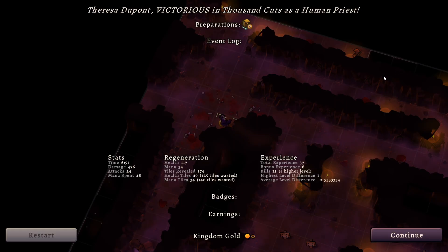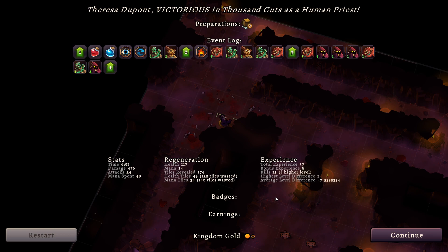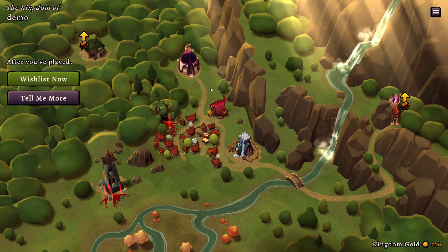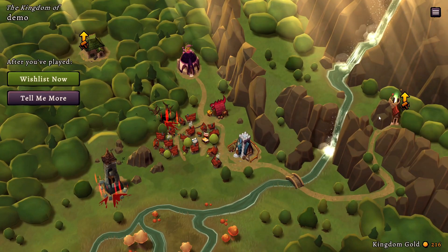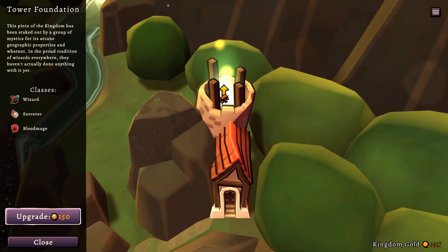So we'll just exit — we finished the run and we gain the bonus from killing this. We earned 185 gold and went back to our little village. We sold the goat horn for 150 gold, so we gained that. Now we can upgrade something — I could upgrade this Tower Foundation.